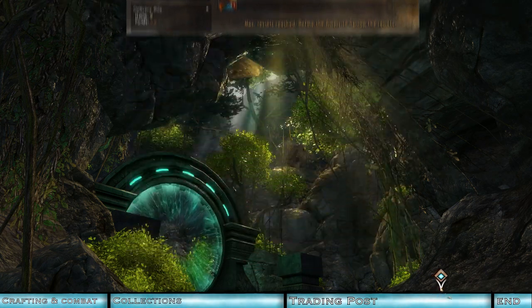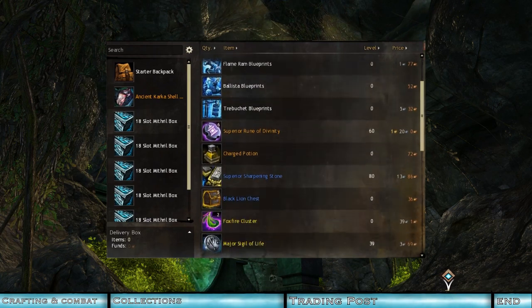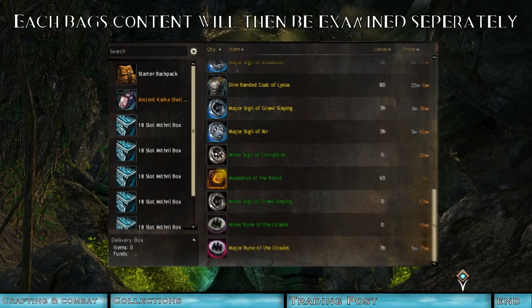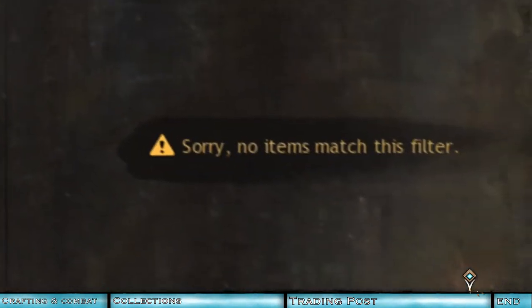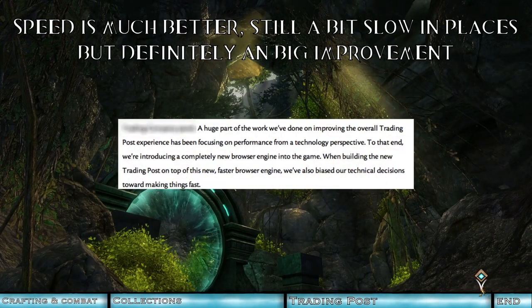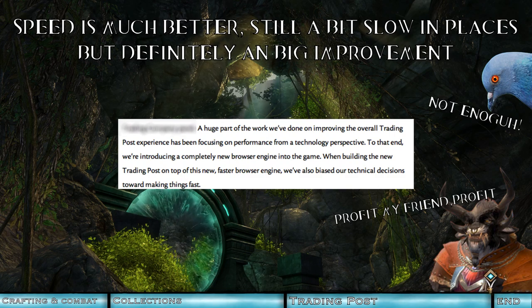Selling things has become a less painful experience too. Items will be listed in the order they appear in your inventory, as opposed to being sorted by name, and the trading post now fully interacts with bags for ease of access. A search function is also present for those items that refuse to be found. It's not just visual though — this shiny new interface is backed up by a new, sleeker, smoother, faster browser engine for maximum performance, and it certainly shows. I don't know what Evon is feeding his carrier birds, but it's clearly working.